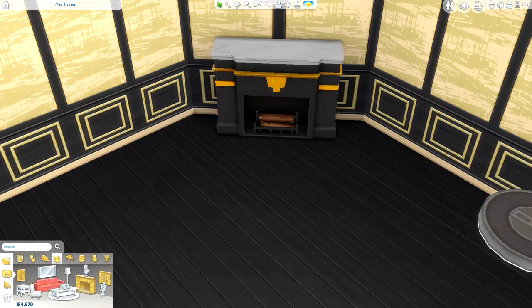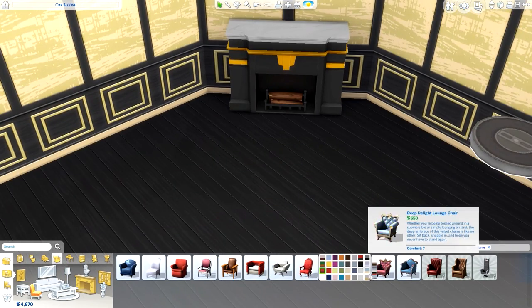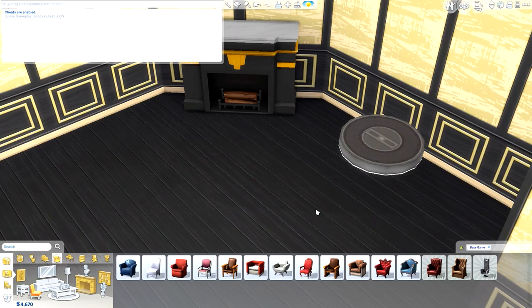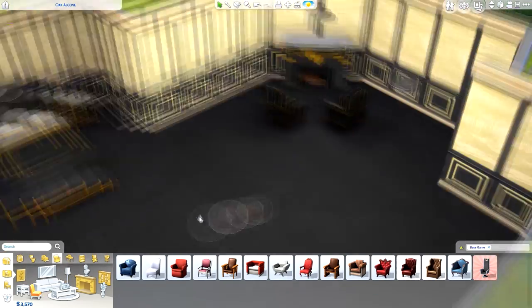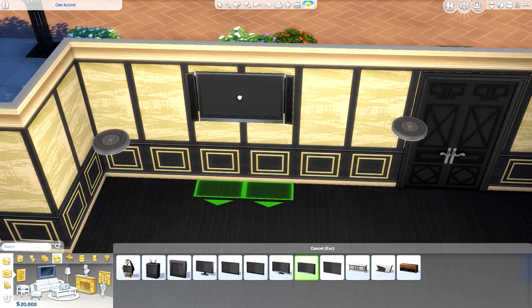I did things in little sections, so I'm not finished with the bedroom just then. I started with that area of the room and then moved on to the bit next to the fireplace. As you can see my mouse was moving around because I was on Google looking for the cheat code to unlock locked items — I couldn't remember what it was so I had to look it up.